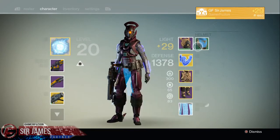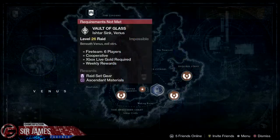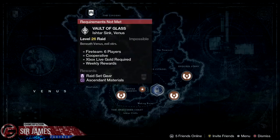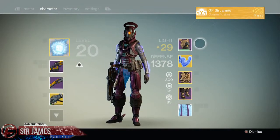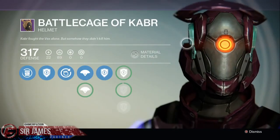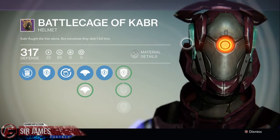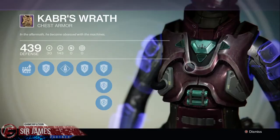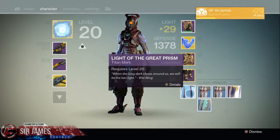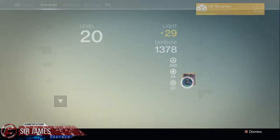How do you get raid gear, and are you guaranteed a piece of armor every time you do the raid? Raid gear can only be obtained by completing the raid — you'll get it from chests or defeating bosses. However, for the helmet specifically, you can only get it by completing the raid on hard mode. As for everything else — the arm piece, chest piece, legs, and marks — you can find them in chests and the drops are always random. There are about 15 exotic weapons, about 10 legendary weapons, and a set of raid gear for all three classes.